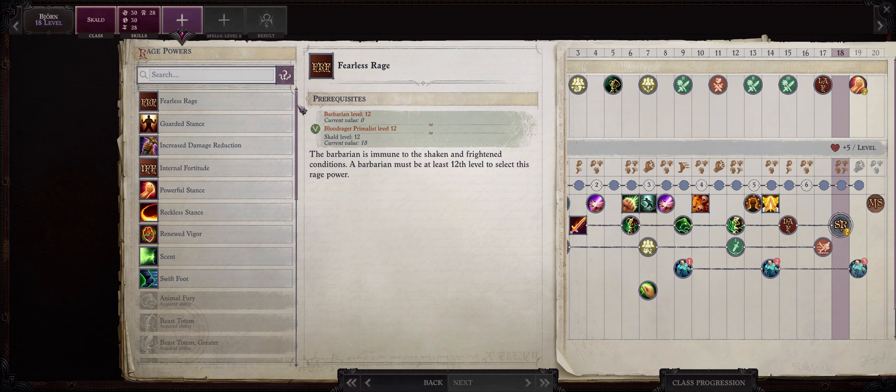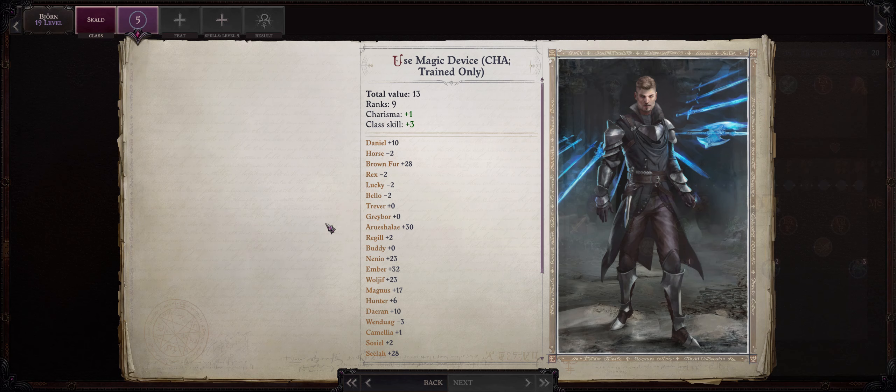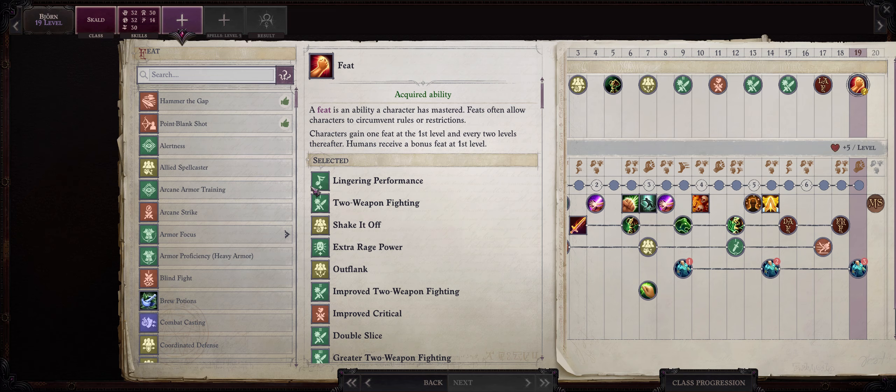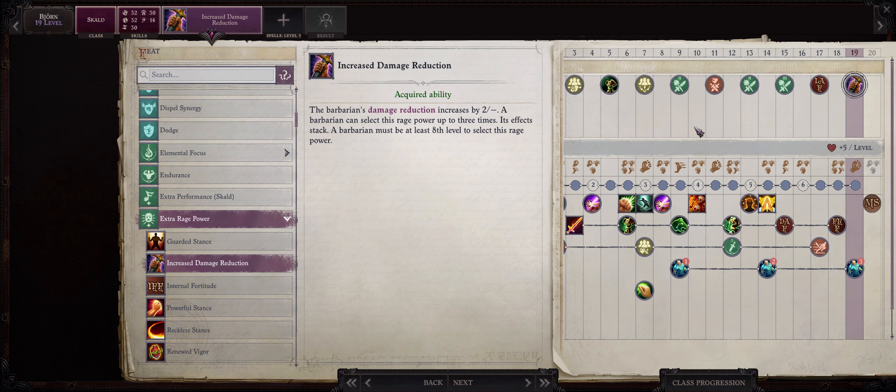Now at level 18 we have access to our last Rage Power. I like going with Fearless Rage, because it's going to make our whole party immune to fear. Level 19 means our last feat — I'll go with Extra Rage Power to increase the Damage Reduction of our whole party. But once again it's up to you what you pick at this level. The most important feats are basically the ones you pick up to level 11 — after that it is a free-for-all.